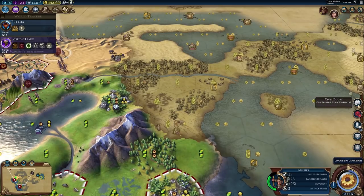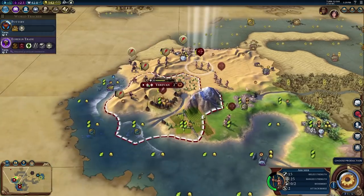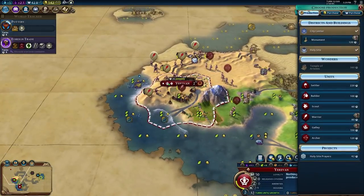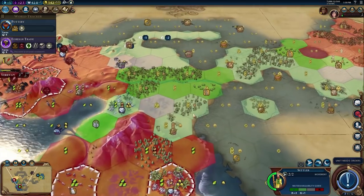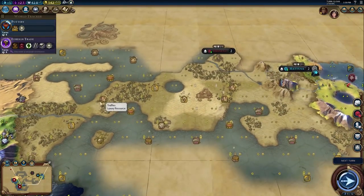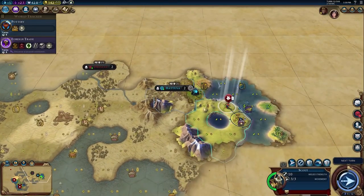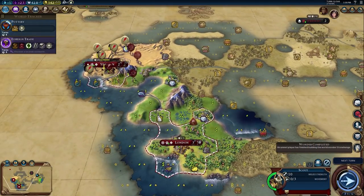Both of those units can get leveled up. We got a boost for State Workforce — because we built a specialty district, they had a holy site. I don't really want the holy site, but cool. I guess we go with a monument in that city, once production gets going. Our third city is coming up here, so we'll have three cities down pretty early — and we're going to block Scythia from moving over here and grabbing these tiles. Someone finished Stonehenge.